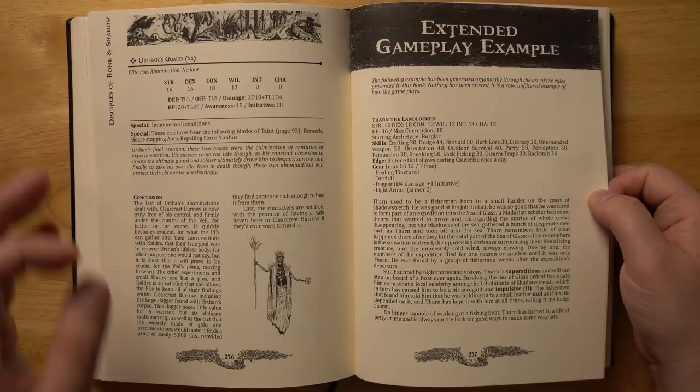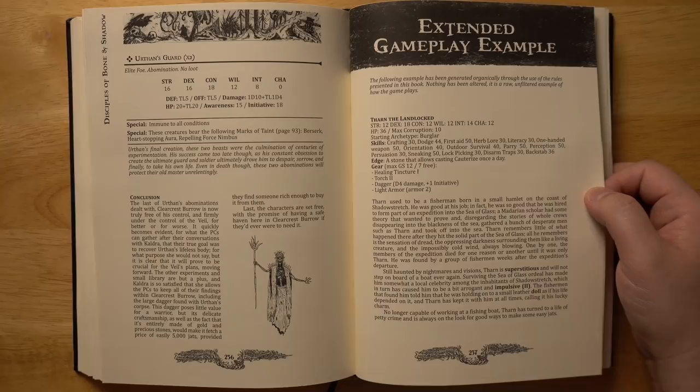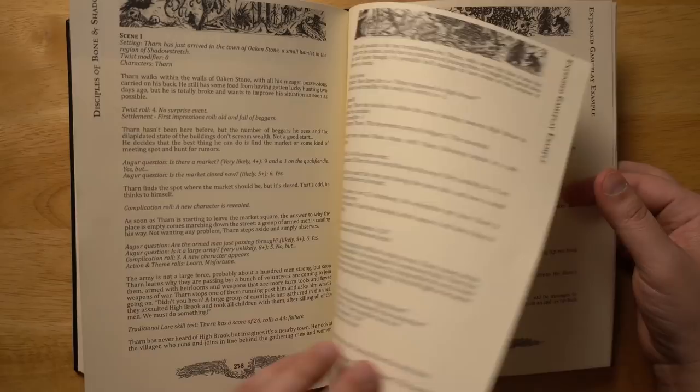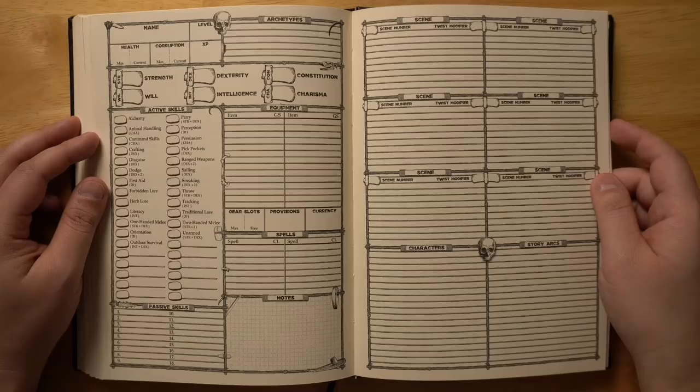One really nice thing is that at the back of the book there is an extended gameplay example. This is the sort of thing I wish a lot more RPGs would do — you have a whole bunch of rules, examples, and procedures in the first half of the book, and it's very hard to fit all of those together in your head to figure out what exactly the game is like. What is a session like? What am I thinking about as I play? This actually runs you through it for a number of pages, and more RPGs should do that because it is in some ways better at teaching the game than reading all of the rules.